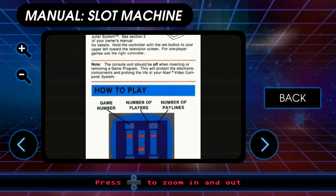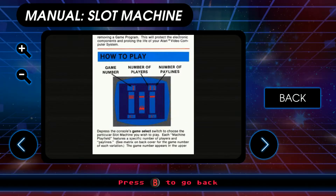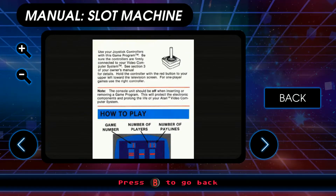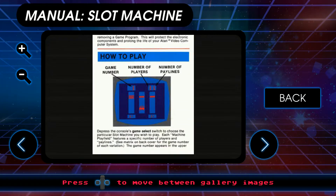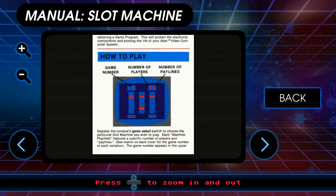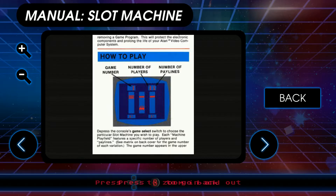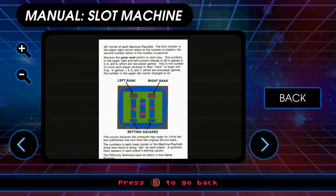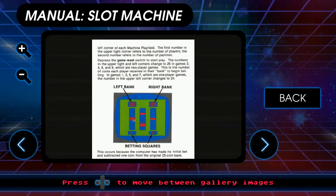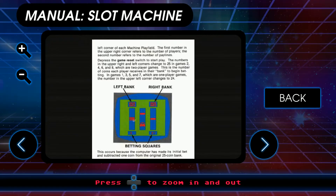They're definitely going to win sometimes, but not every time obviously, and it's going to be really super rare. Okay, if you press the console select switch, choose a particular slot machine you want to play. Each machine play field features a specific number of players and pay lines. The first number in the upper right corner refers to the number of players; the second number refers to the number of pay lines.